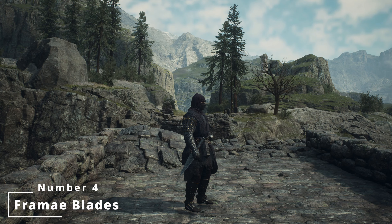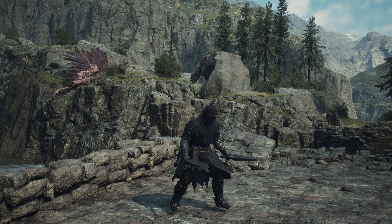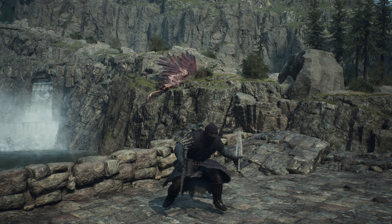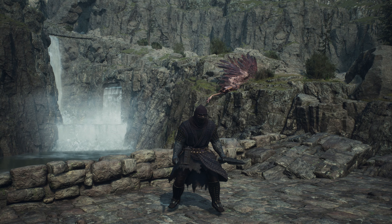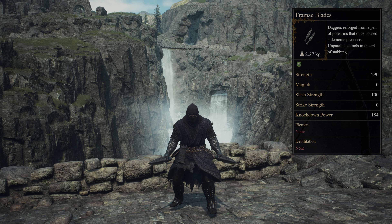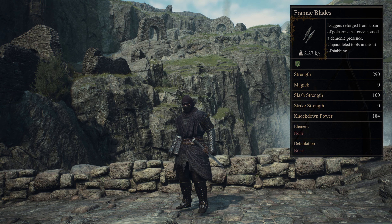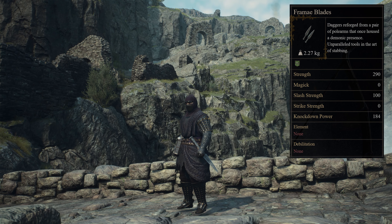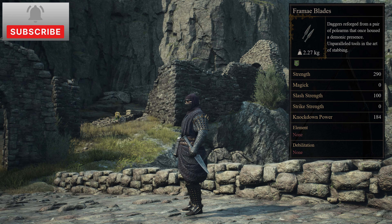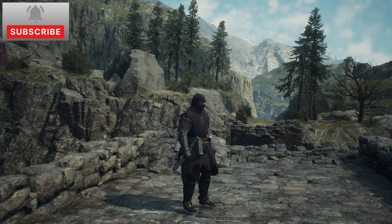In at number four are the Fremé Blades, with these daggers having been reforged from a pair of polearms that once housed a demonic presence, and are unparalleled tools in the art of stabbing. The Fremé Blades can be obtained within the Volcanic Island Armory in the Volcanic Island Camp, as well as Gustav's after completing Put a Spring in Thy Step. You can also pick them up from Bracra Smithy in Bakpatal after completing the quest Steeled Resolved Blazing Forge, or within the endgame at Roderick's, Grisha's, Celeste's, and Arwen's Arms.